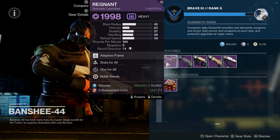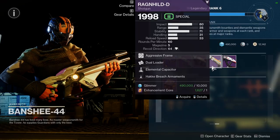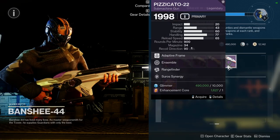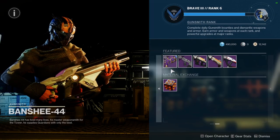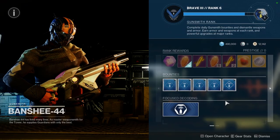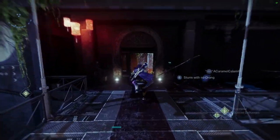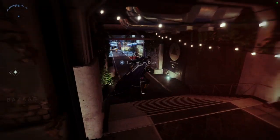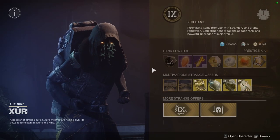For Banshee, he's selling Regnant with Stats for All and One for All, Battle Scar with Perpetual Motion and Osmosis, Percy's D with Shoot to Loot and One for All, Ragnheld with Dual Loader and Elemental Capacitor, and then a Parabellum SMG with Ensemble and Rangefinder. Nothing too crazy overall, though the SMG is super rare since it's an activity weapon — it's really cool that he's selling it. I really hope Banshee starts selling more activity weapons in general. I think if he had something like old seasonal decoding that would be really cool, because there are weapons people definitely missed out on. Banshee should be the one selling old weapons since Xur rarely sells anything worthwhile.